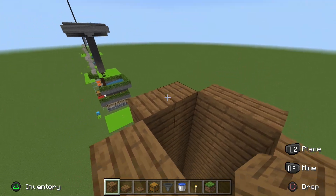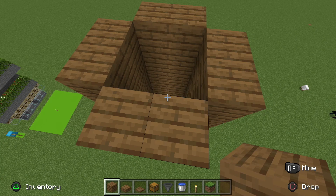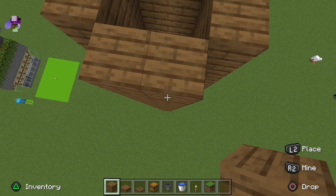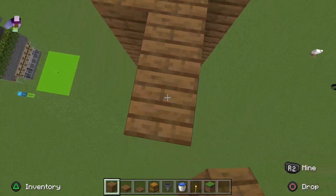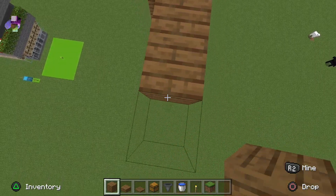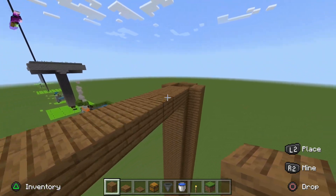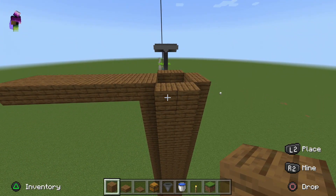Once you have built up 22 blocks in total — it has to be 22 blocks in total — you want to build out 7 blocks on each side, making all four sides come out 7 blocks.